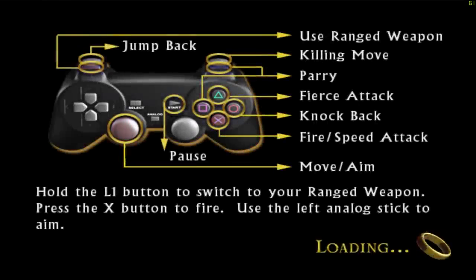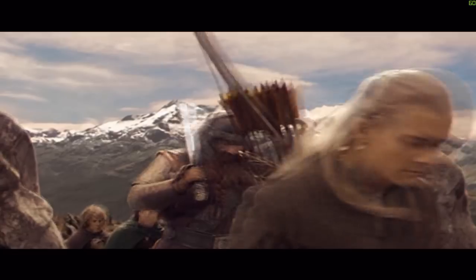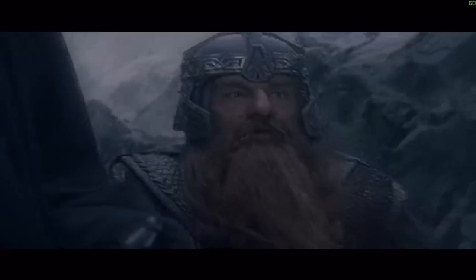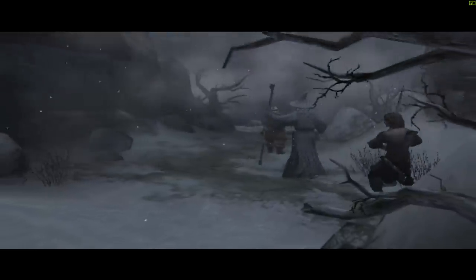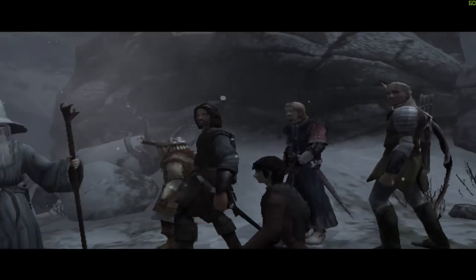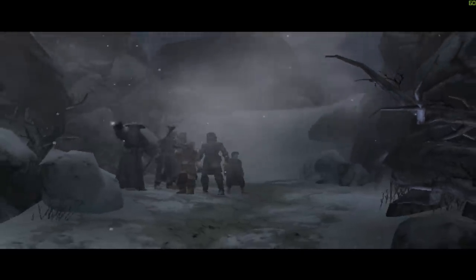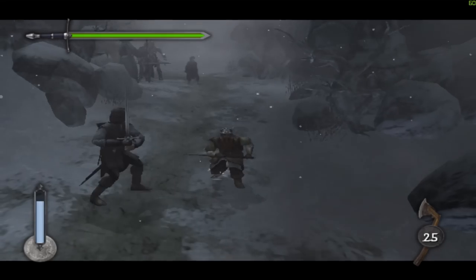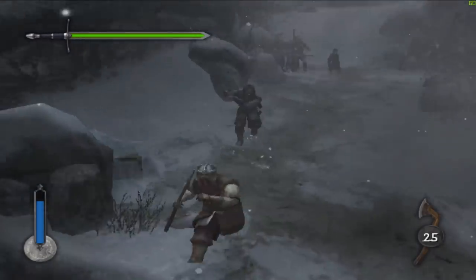We've got Range Attack, Killing Move, Parry — the tutorial gave you like three button prompts and that's it. Gimli looks so derpy, man — I love it. He looks like he just ate five lemons in a row and he's just now feeling it, hitting him all at once. It's just me and Aragorn, and we have throwing axes.